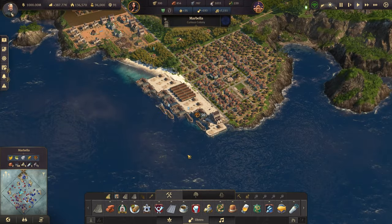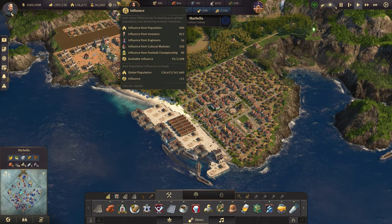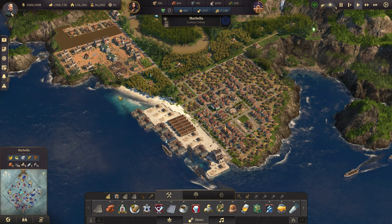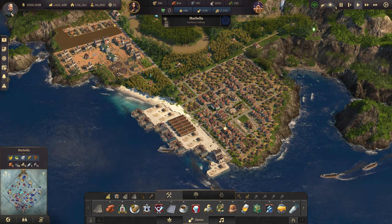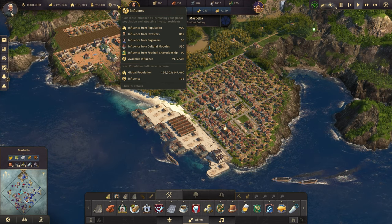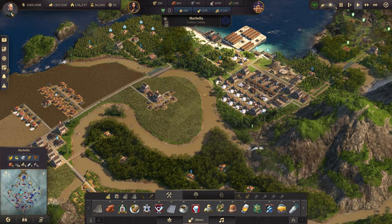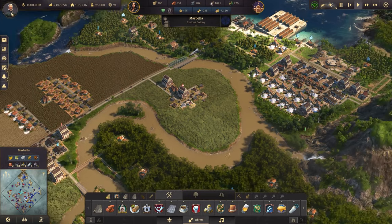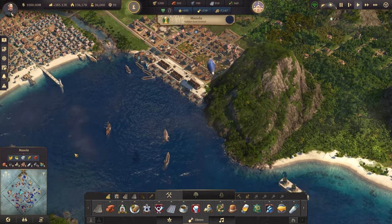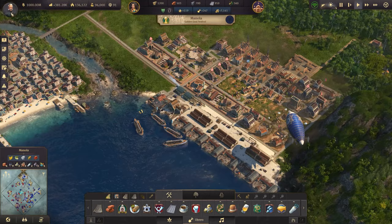Maybe actually reduce food consumption would probably be a good idea — 30% reduced food consumption. Is that permanent influence? Is this there until I run the next game and try to get more? Like, it's 90, and if I run a game where I get 100, is it 100? Or is it going to stack? It says 'influence from football championship: 90.' I guess I'd have to run another game to know. Next season is in 30 minutes. Either way, I'm happy with that — 90 influence. I'll take it. That gives us room for town halls and we can start using trade unions.